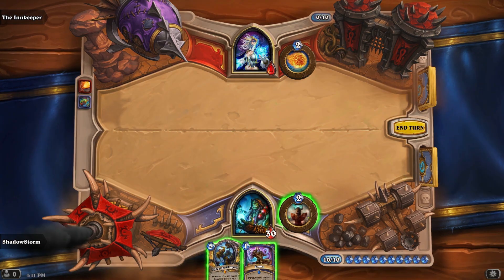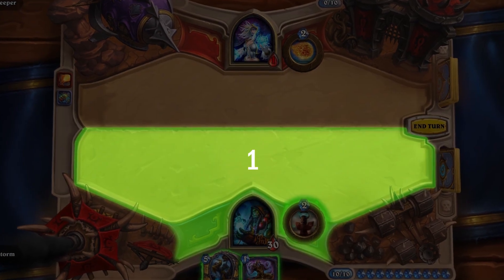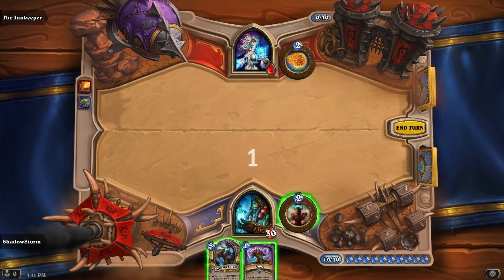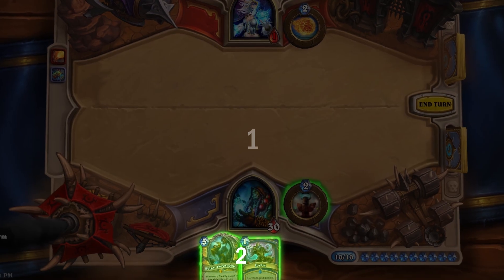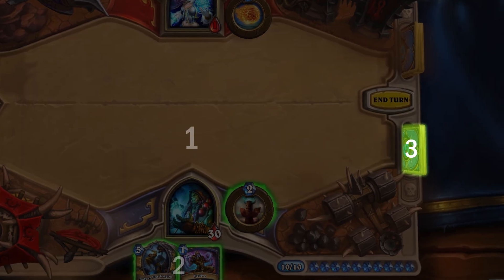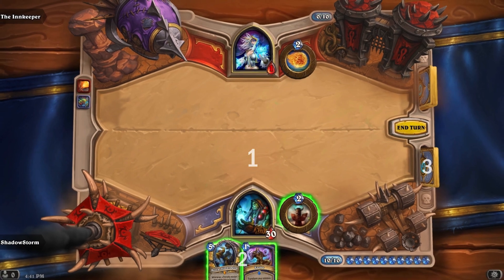Why does this happen? Well, in Hearthstone, the order in which triggers are activated is based on what zone they are in. First, we activate all in-play triggers for player one — these include Deathrattles and abilities on cards like Wild Pyromancer. Next, we activate in-hand triggers for player one, like Bolvar Fordragon. Finally, we activate any in-deck triggers for player one. Then we do the same thing for player two. So, in our case, Bolvar's granted Deathrattle triggers first because it's an in-play trigger. Then, when we activate in-hand triggers, this includes our newly resurrected Bolvar, and he gains attack from his own death.